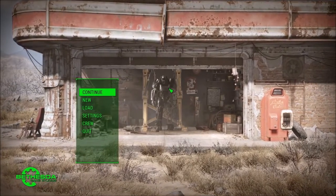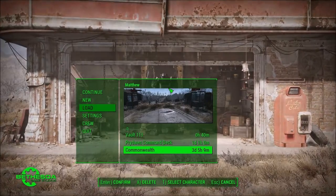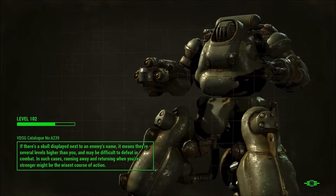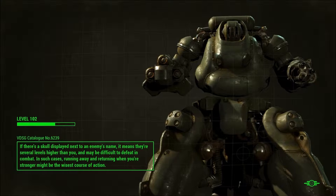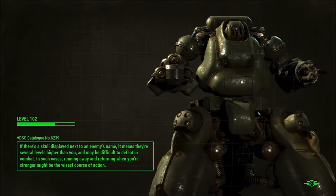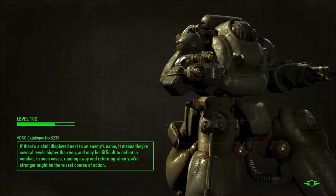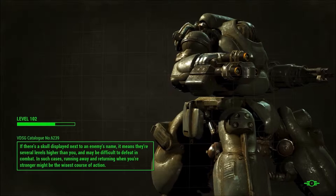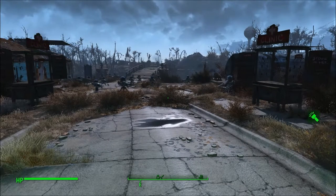Hey everybody, it's Khan. Today I'm going to show you a little bit about console. If you don't know how to access console commands, you don't need to enable any file or anything like that — you just need to hit the tilde button, which is the button on your keyboard to the left of the one on the top row. Hit that and it'll bring up a console which you can type in a list of commands that I provide for you, or you can just look up on Google — they're not hard to find.